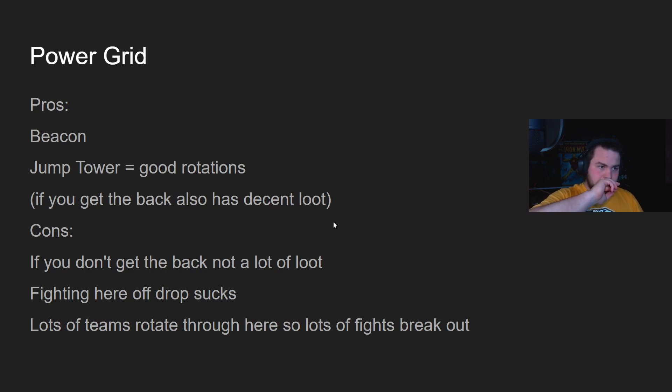Power Grid — it's got a beacon, a jump tower for really good rotations. If you get the back half it actually has a decent amount of loot with a lot of buildings. But the cons: if you don't get the back, there are only three main buildings at the front plus two smaller ones — not a whole lot of loot. Fighting off-drop sucks because there are only a few buildings to play, so you're hoping RNG is on your side. Lots of teams rotate through there too, so even if you don't get immediately third-partied, teams will be rotating in and new fights will break out.